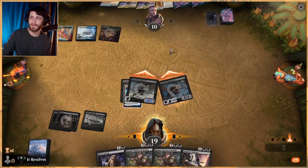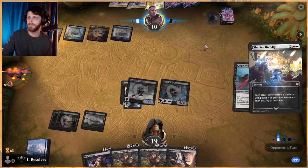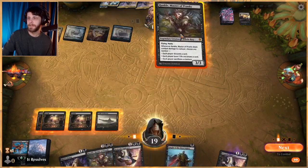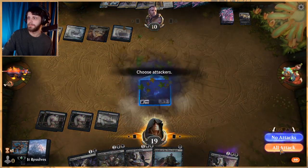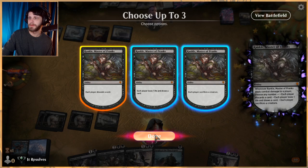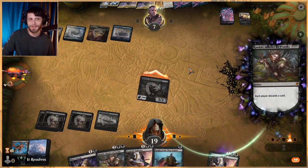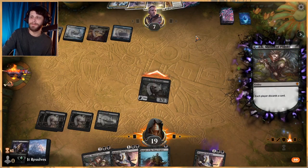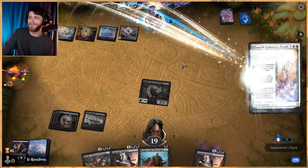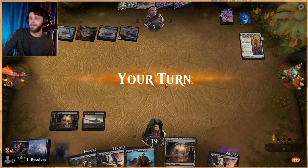Next turn we could potentially win the game depending on what they do. Looks like they've got a sweeper — that's fine. A land is very helpful. Let's get Rankle down and have each player discard a card. They're probably just going to discard a land, which is fine. Rankle does a great job of threatening Teferi because they can bounce it but then what? They're going to Elspeth Conquers Death that, but thankfully we've got another Rankle.